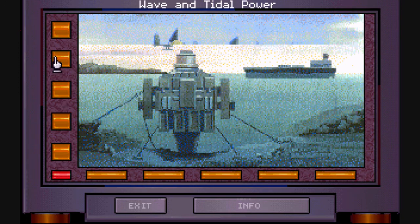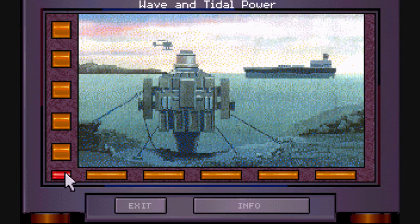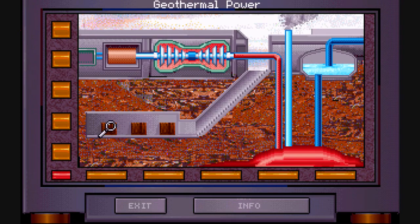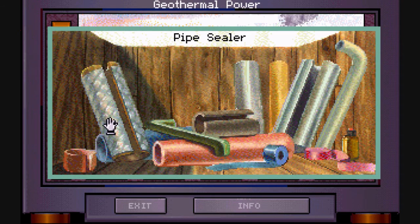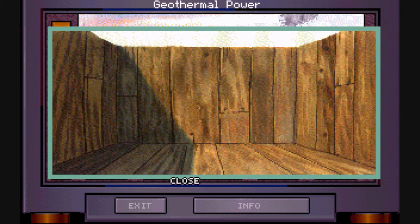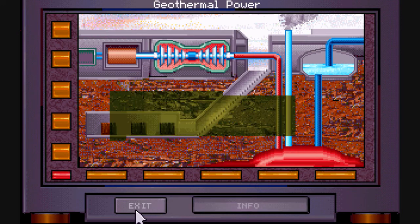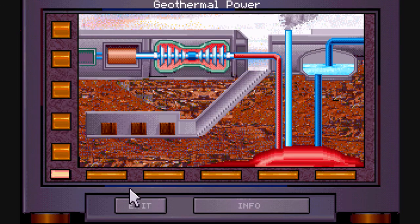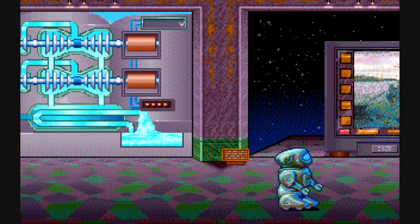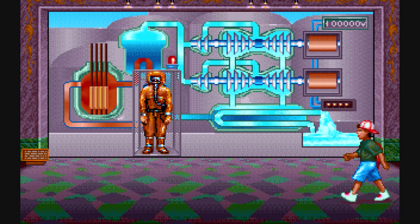Alright, there we go. Now I believe the important thing here is that now that we've solved the puzzle, we can go inside and totally raid the geothermal power room in order to get all these helpful items which will help us solve puzzles in the other rooms. That's kind of tricky — I did not expect that to happen, so it really got me stuck the first time I played this game.